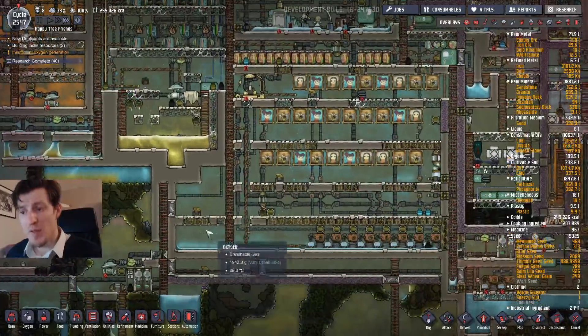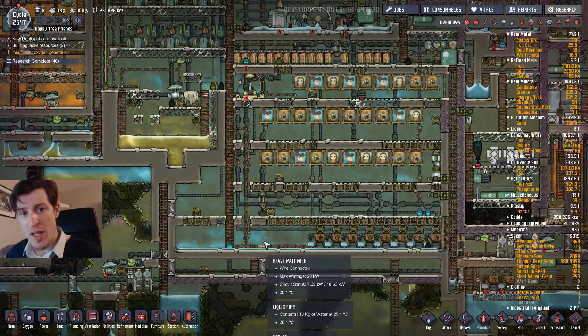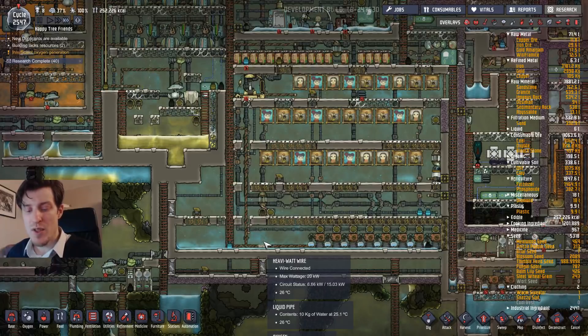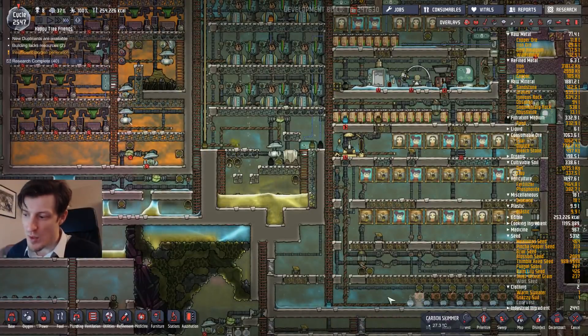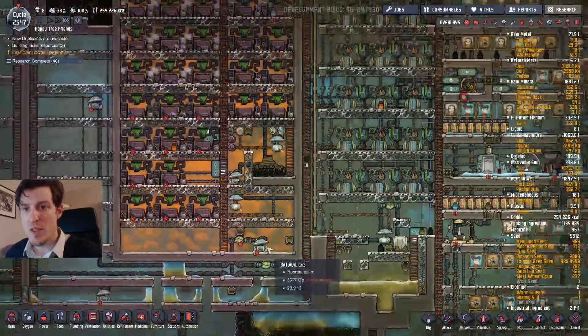A lot of people also put farming areas in the lower section of the base where the carbon dioxide ends up, because crops don't really rot in a carbon dioxide atmosphere. So they don't need electricity for refrigerators if they just put the crops down in the carbon dioxide. There's no carbon dioxide cleanup here in this example, but you can leave some if you want that to happen.